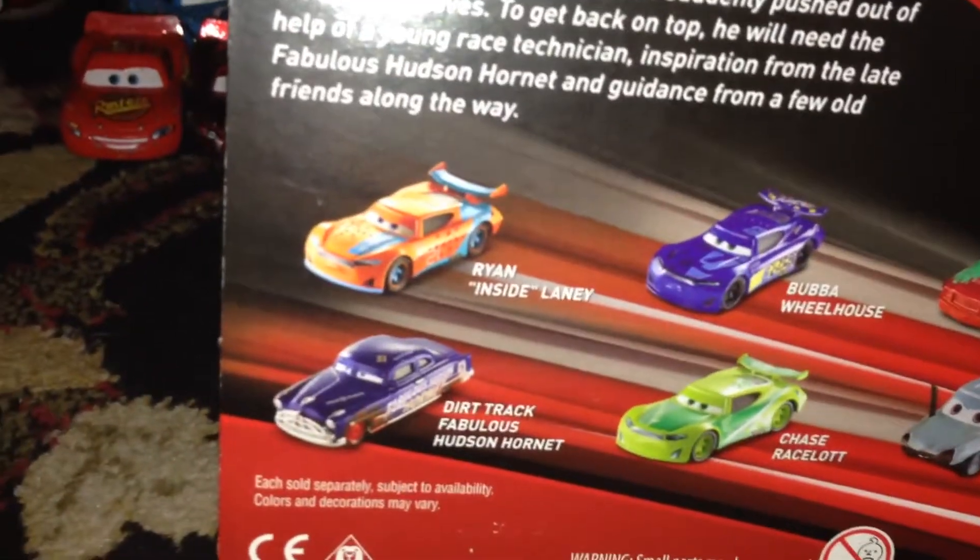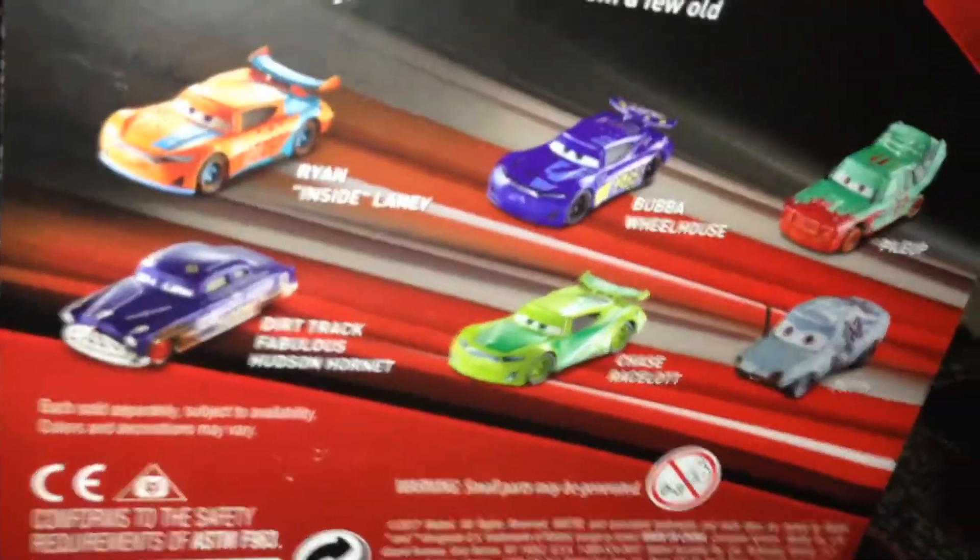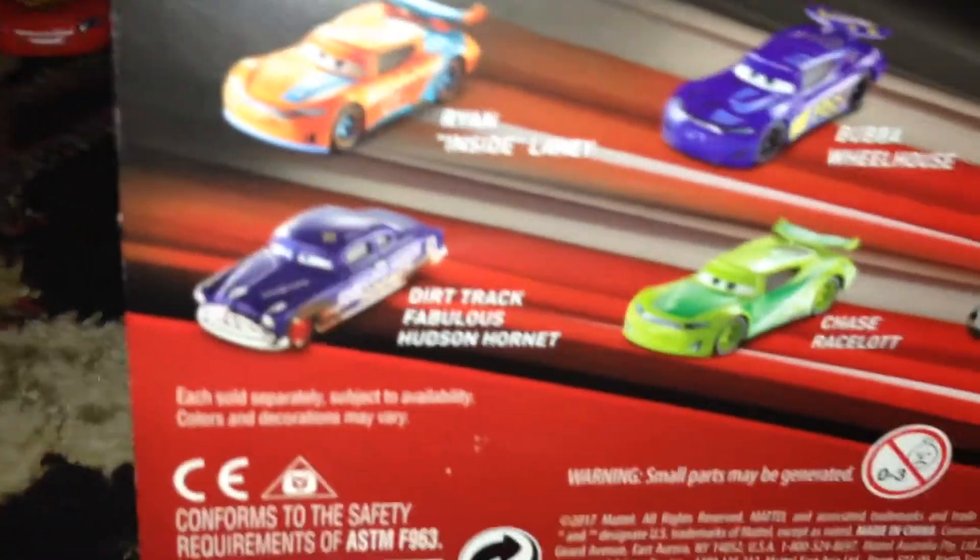I'm pretty sure that some of you have this car in Target stores, but not me. Anyway, I wanted to show you the back of that box. Other cars you can get: a Ride Inside Lady, Bubble Wheel House, Pilot Patty, Trace Raysall, and Dirt Track Famous Hudson Hornets, which I haven't gotten yet, but I do plan on getting the Dirt Track Famous Hudson Hornets two-pack with Hayden Smokey.